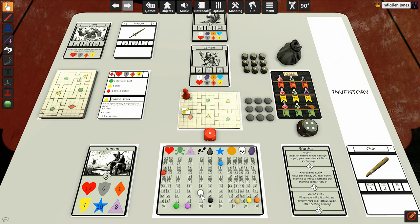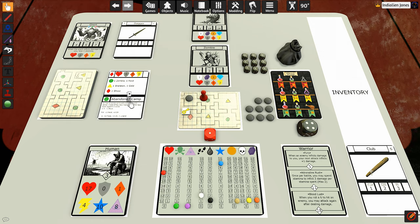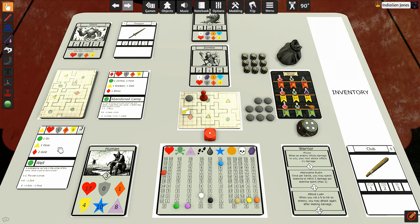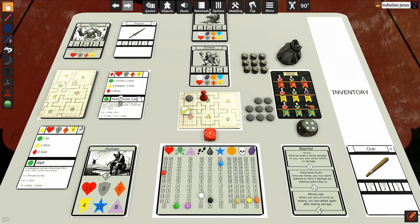We move into another green room and flip the next card — it's another zombie, plus there's food and an abandoned camp. That's pretty good! This dungeon is crawling with zombies. So we're going to fight this zombie. Let's flip his card — this is a tough one. He gets plus two health and plus one toughness, so he's going to have five health and gets the plus one toughness.